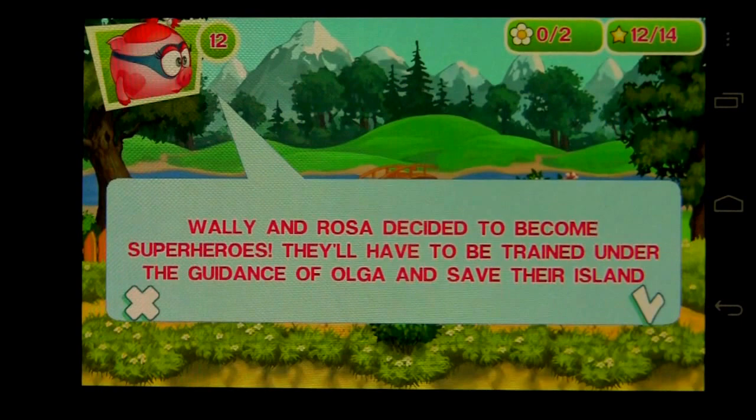The tip guide will say reach the end of the level — they'll always give you your mission objective here. Tap on the big green check mark.